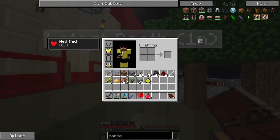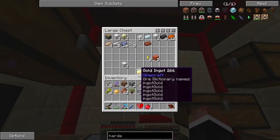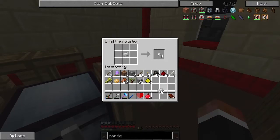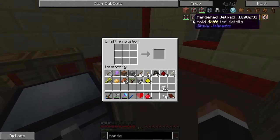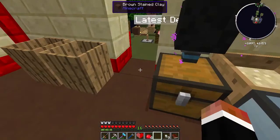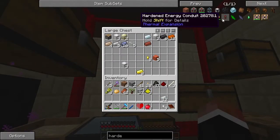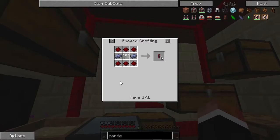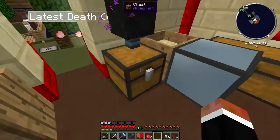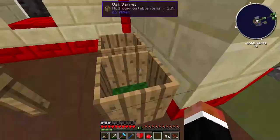It needs invar ingots, which is tons of fun of course. Let's see if we have any - oh we actually do, invar nuggets. And a piece of redstone, which I hope I have a bunch of. I have four. And I need one of these, which is redstone and lead.